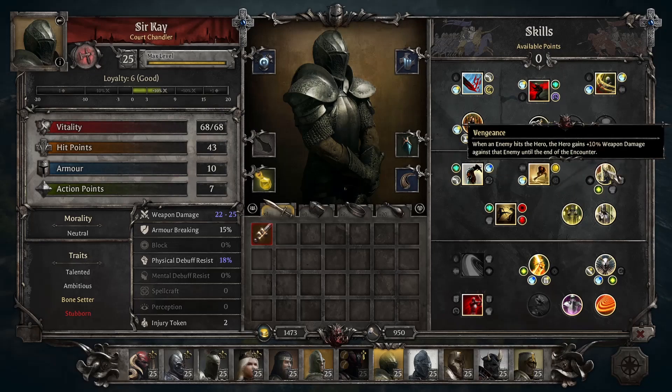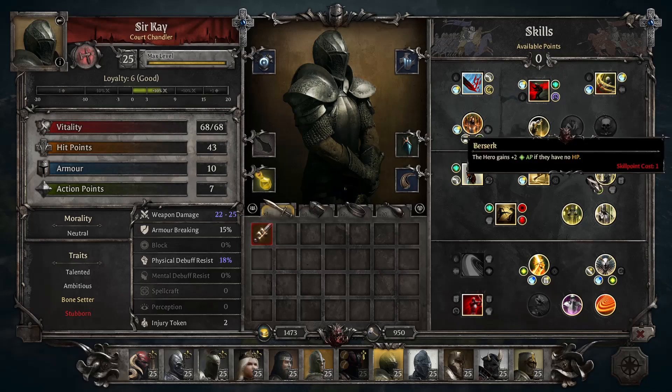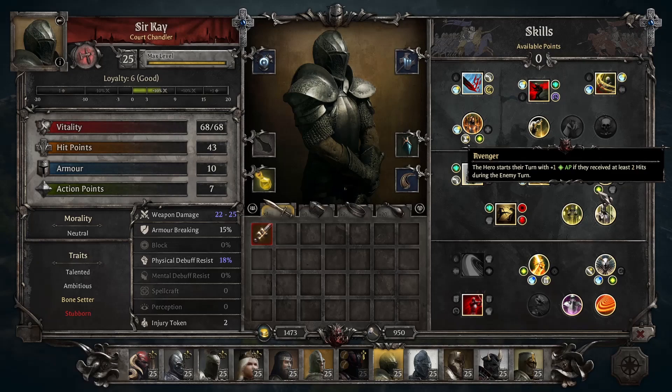We have Vengeance, which is plus 10% weapon damage against enemies that hit Sir Kay — a useful damage buff to help get your first kill rolling and start getting those rage stacks. A lot of the upgrades here are high risk, high reward and revolve around having less HP. I don't really prefer this style, but they are admittedly powerful. Berserk gives plus 2 AP if you have no HP — that's a very significant AP boost. Avenger is a pretty universal one: plus 1 AP if you took at least 2 hits, which is very easy to trigger — there's really no reason not to take this.